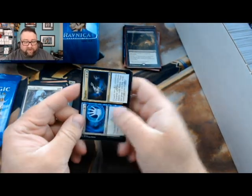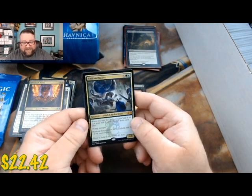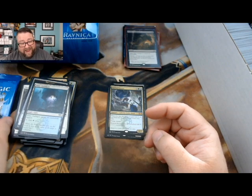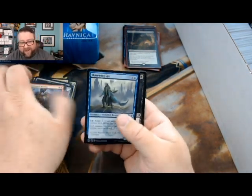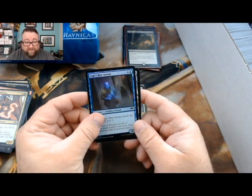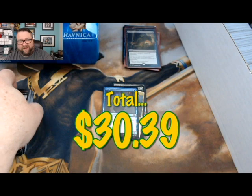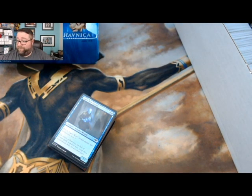We got Dispose and Deploy, Ready to Battle, Fireblade Artist, and - winner winner chicken dinner - Hydroid Krasis! It's not where it was like a month ago but still not a bad card at all. Last pack: we got Skatewing Spy, Spire Mangler, Clan Guild Mage, and Plaza of Harmony with a foil Sage's Row Savant. For a split second I thought it was a foil Persistent Petitioners - that would look so very good. Congratulations Golden, thank you very much for being a patron.